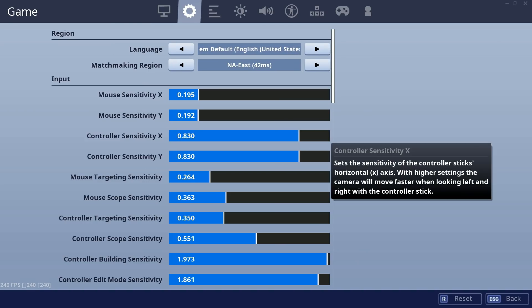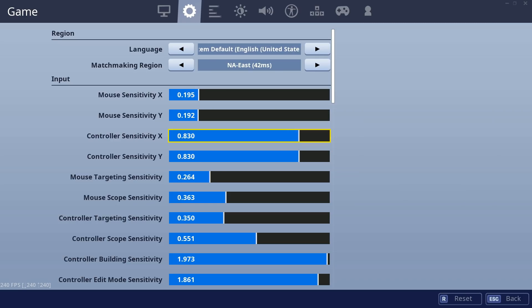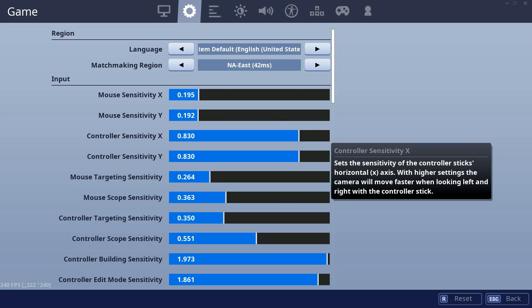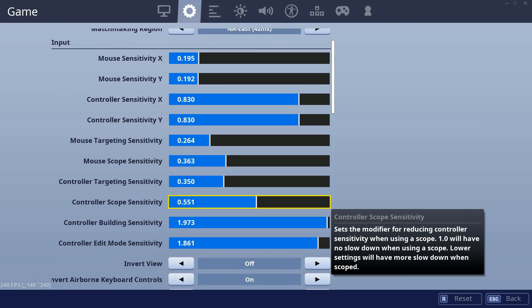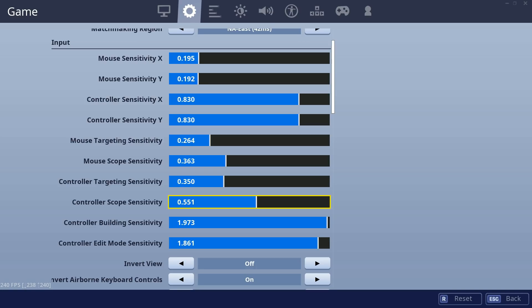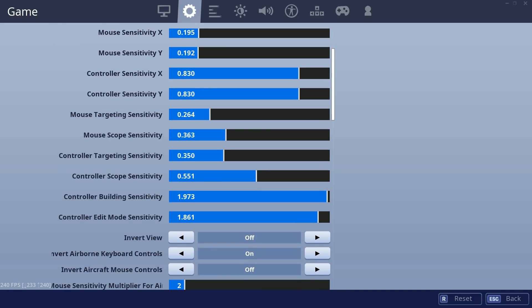Controller sensitivity: my X is 0.830 — I've been upping that gradually for the last month, I think I started at 0.5 or so. Controller targeting sensitivity is 0.350, controller scope sensitivity is 0.551. I've had those two the same for a long time.